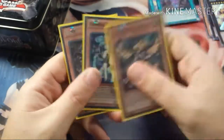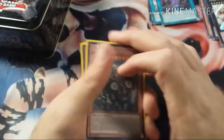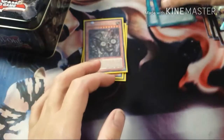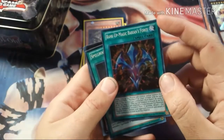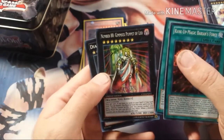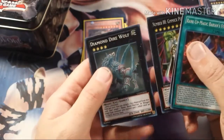So to recap: Daichi, Madolche Cruffssant, Orbital 7, and the promo Secret Redox Dragon Ruler of Boulders. And then the Supers: Rank-Up Magic Barians' Force, Spellbook of Masters, Number 88 Gimmick Puppet Leo, and Diamond Dire Wolf.